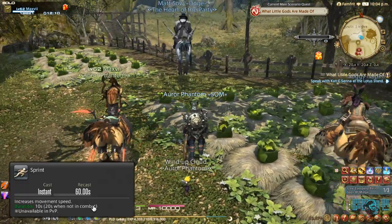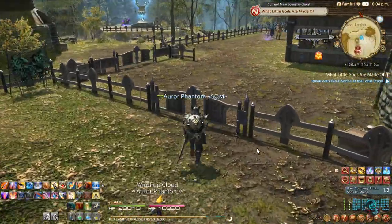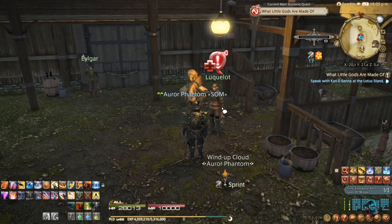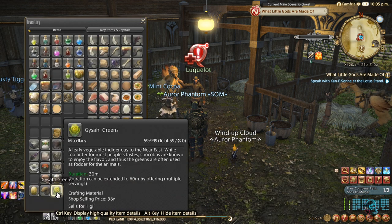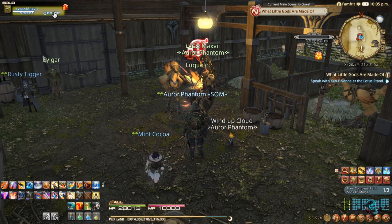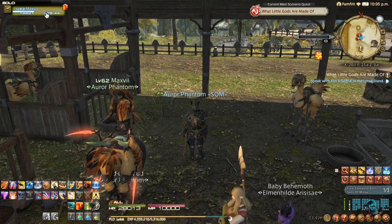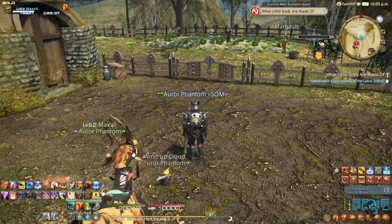Once you complete that step and get the greens, you come back and deliver them to complete the quest. Here I'll show you how to summon your Chocobo using the item. Your Chocobo is going to stay with you for 30 minutes shown in the top corner, and you can stack that up to a max of one hour. If you don't want him walking with you anymore, just dismiss him, but you'll lose the remaining time when you bring him back.